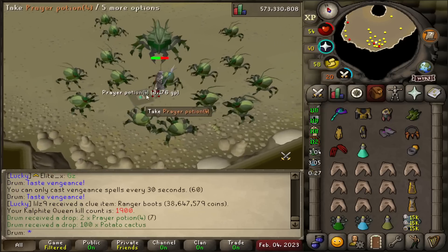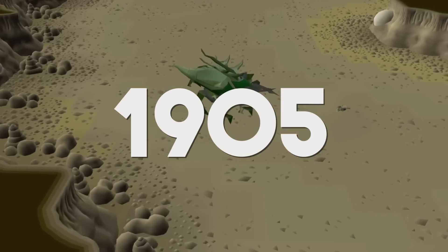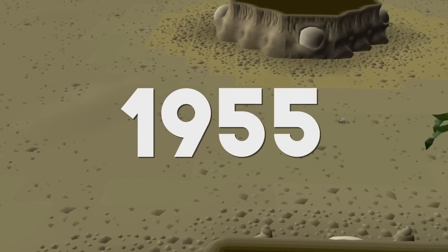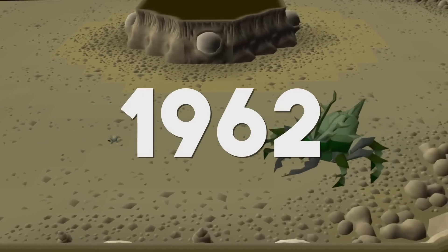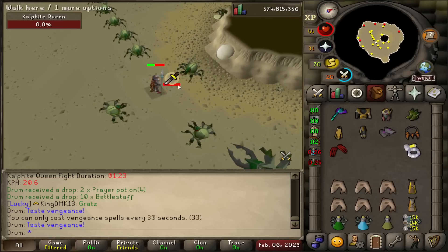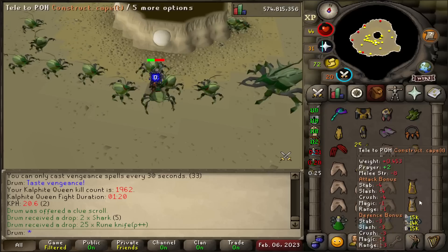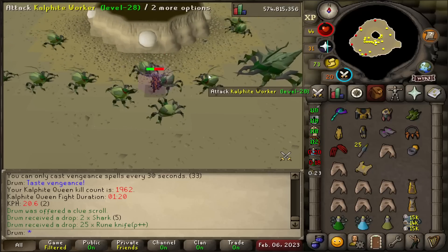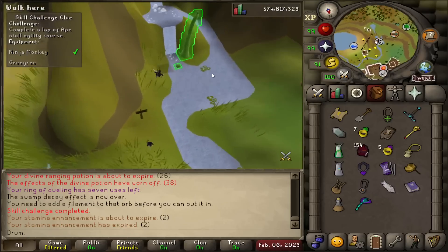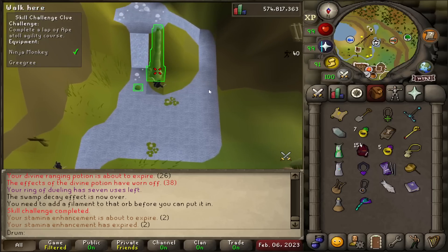1,900 KC. Someone just got ranger boots in the CC as well — congrats to them. Elite Clue! First elite clue of the day. We're going to take a break from KQ for a moment to do this elite clue. The elite clue is asking me to run one Ape Atoll course — maybe we'll get the pet at the end. Surely we'll be lucky.